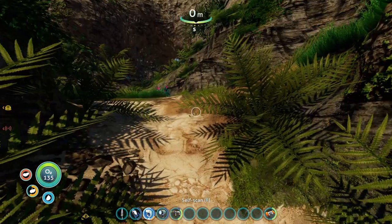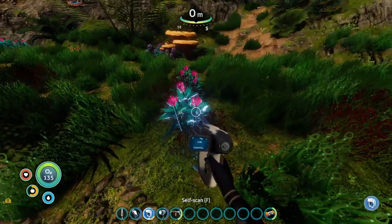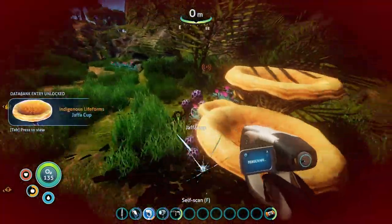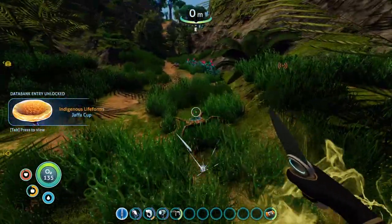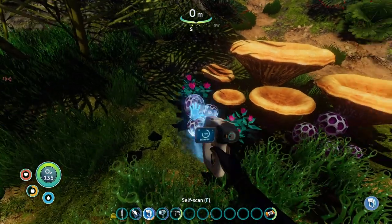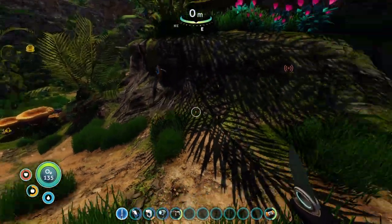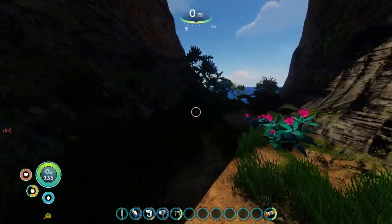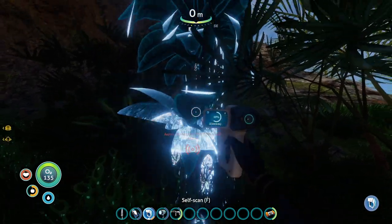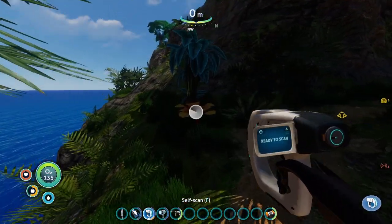It looks like there are paths through the island here — let me follow those and see where they go. For the sake of science — ow, stop it, go away! I want to know what everything is and whether it's edible. Definitely not eating the little parasites. You stay over there. Where does this go? A type of tree I've never seen — bulbo tree, alright then. How do I get up there?